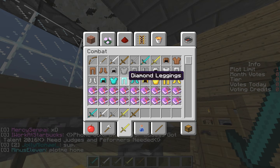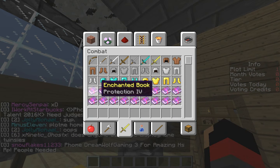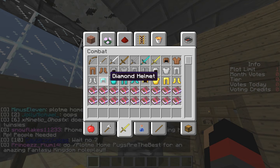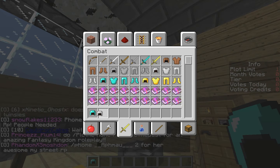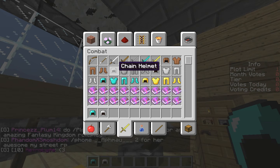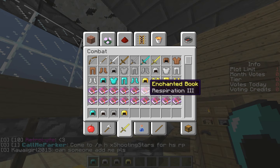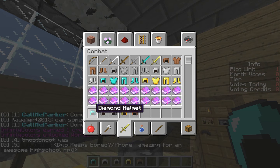Now we're going to do the armor, so I'm just going to do helmets. As you'd expect, diamond is in first, iron second, then replacing stone would be chainmail, then gold, and then leather. So that's basically the armor ranking.